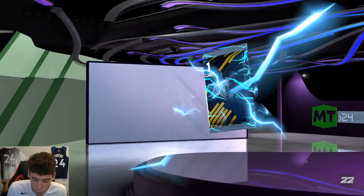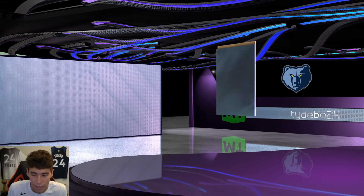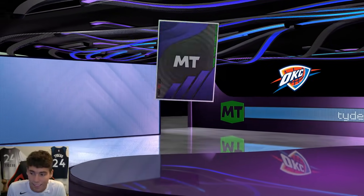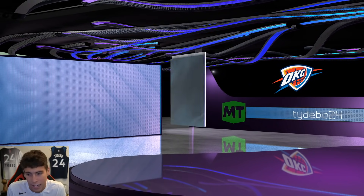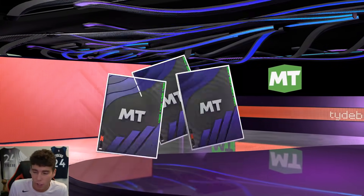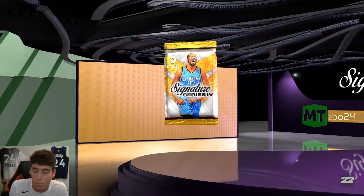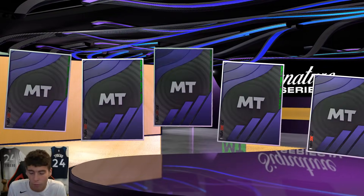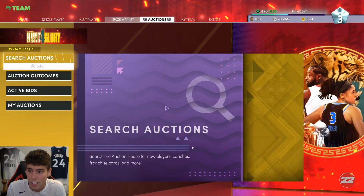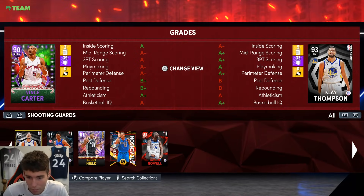Today we aren't gonna spend our tokens — that'll probably be tomorrow. We're going to open all the unopened packs we have, and then it'll be a decision: are we going into Triple Threat Online, Clutch Time, or MyTeam Unlimited? I really want Danny Granger this season. I want to prove that I can maybe go 12 and 3 — that's the main goal. Alex Burks' Heat Check player is solid, and I want to prove I can get there on the road with the plan.